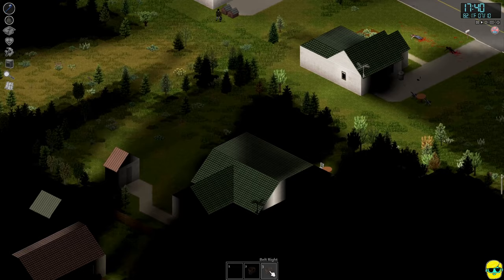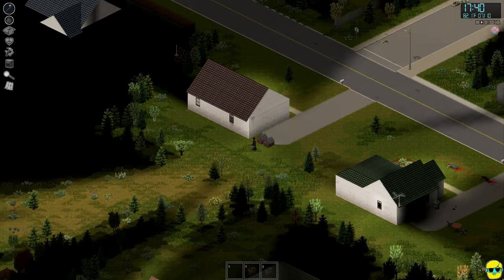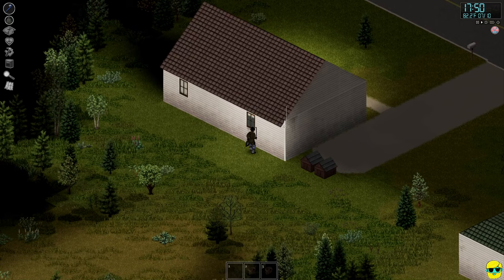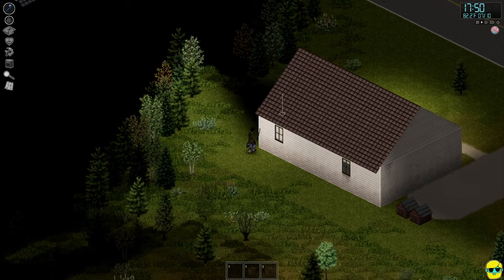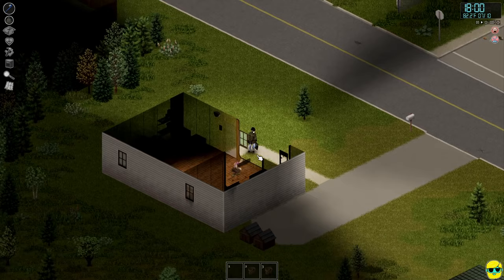I want to zoom way out and take a look at what's down here. Let's check out this house and continue to search — I'm really on the lookout for a bag, something better to carry stuff in. They have a military cot in this room and two dogs. I'm going to poke around, circling and holding the right mouse button to look everywhere.